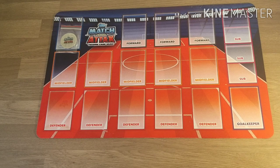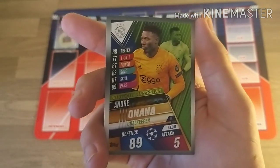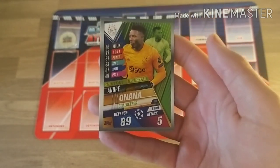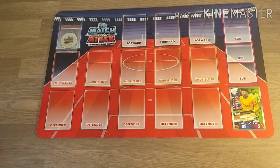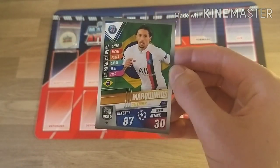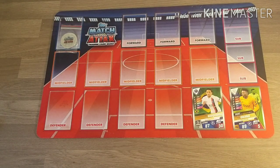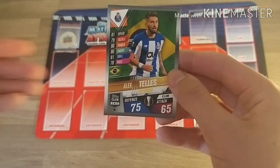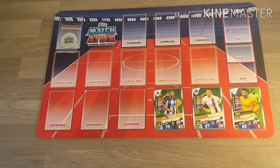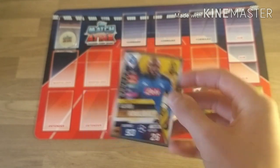Today I'm going to run you through the 100 million pound team that I have built using the Match Tax 101 cards. Starting off in goal, we do have the Ajax goalkeeper Onana Shutout Superstar — 89 defence for 8 million pound value. This collection being quite high values on all low rated cards, this is a much needed card in your team. Then a Paris Saint-Germain defender, Marquinhos — 87 defence, 8 million pound value, fits in really nicely.